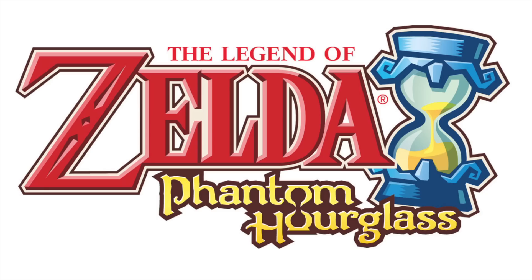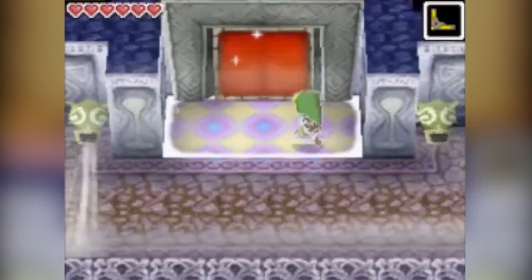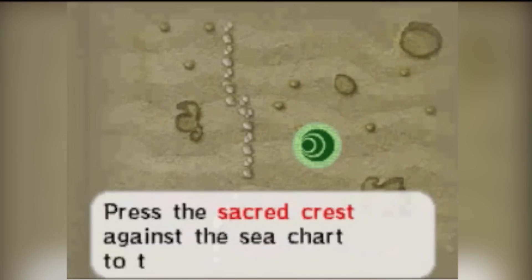Up first at number five we have Legend of Zelda Phantom Hourglass. When you go to the Temple of the Ocean King for the third time, you get to a big red door, you draw the hourglass and you get in, but you come across a sea chart and the game prompts you to press the sacred crest against the sea chart to transfer it.